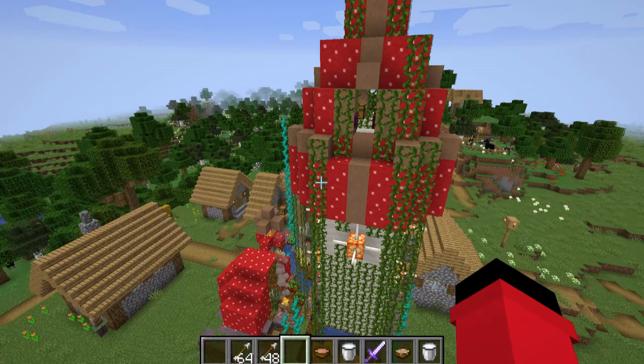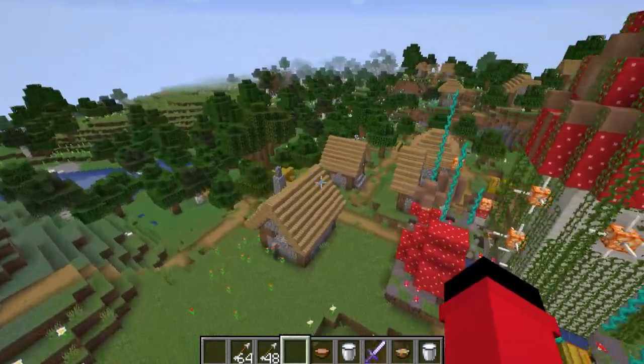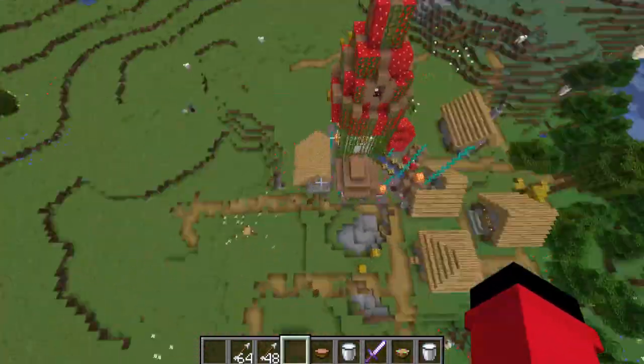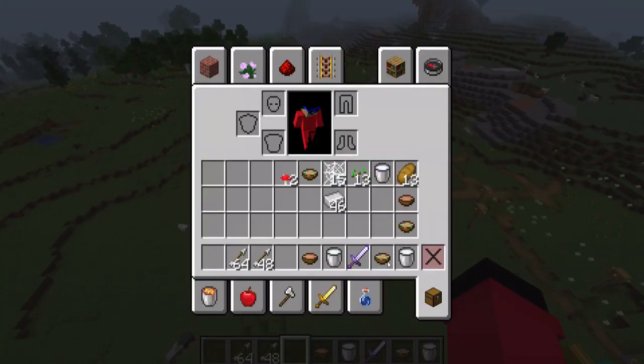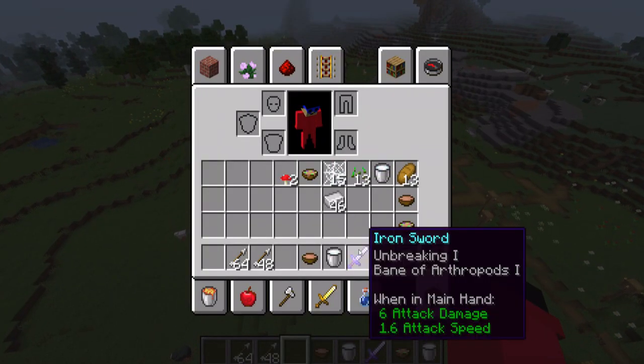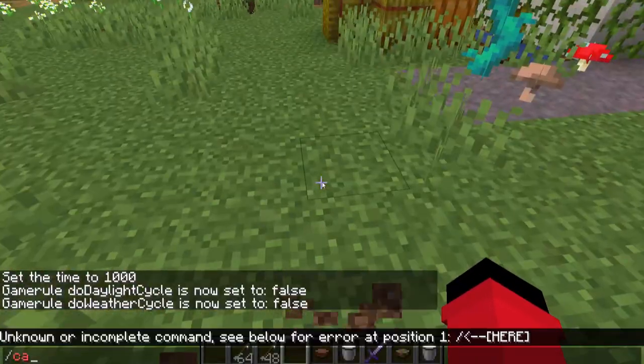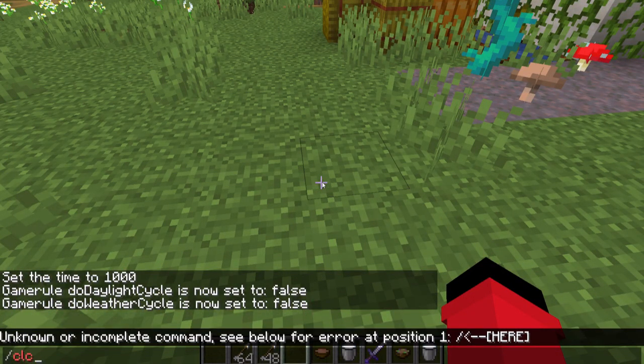46 iron is not bad — that is an insane amount of iron. Like, imagine hitting a village and you see a blacksmith. You'd be lucky if you got like 15. But here you have almost a stack. That's great. Unbreaking, Bane of Arthropods — nah. It's alright, I guess.